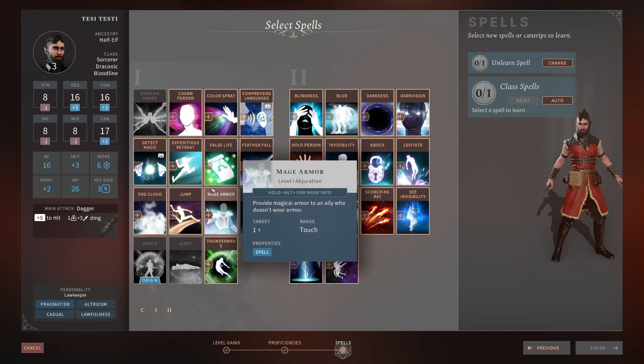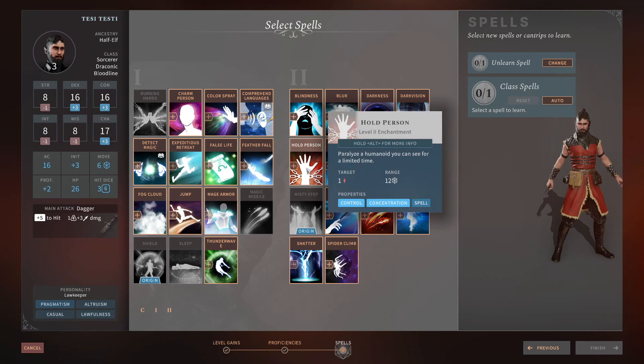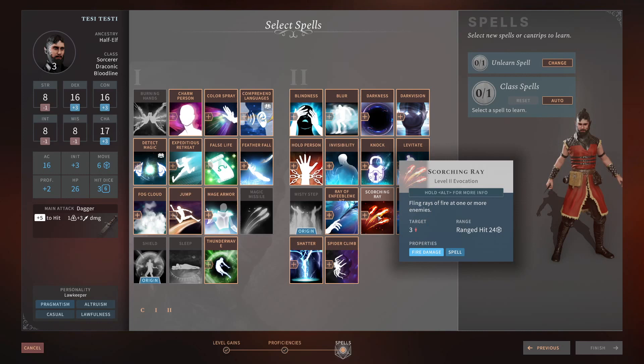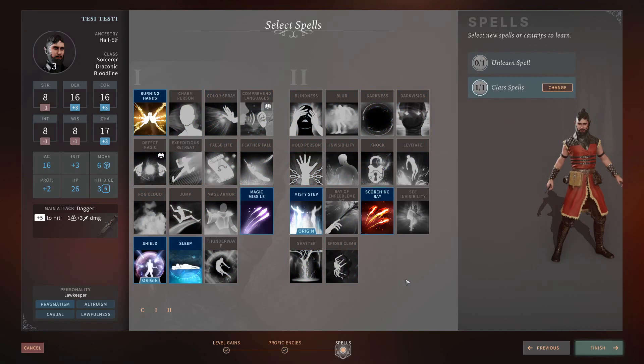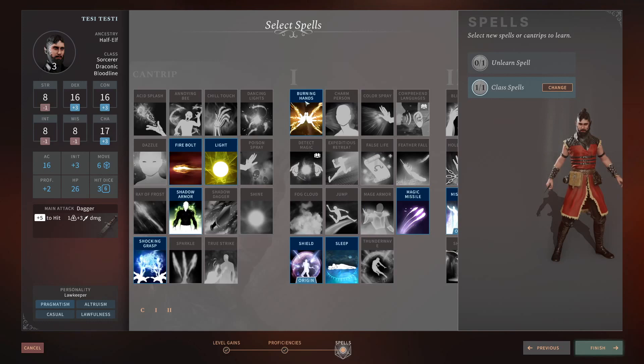At level two spells, there are options like Hold Person for single-target CC, Scorching Ray for single-target or AoE fire damage, and Shatter as an AoE option. As a Fire Draconic Sorcerer, I'd probably take Scorching Ray or Levitate for dungeon exploration. Thanks everyone for watching — check out my let's play playlist where I finished the whole game. Leave a follow, subscribe, and comment. See you in the next one, goodbye!